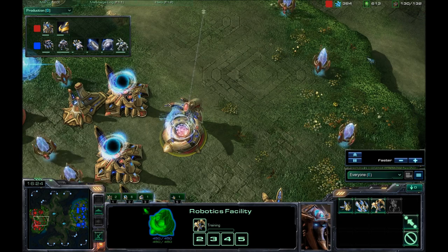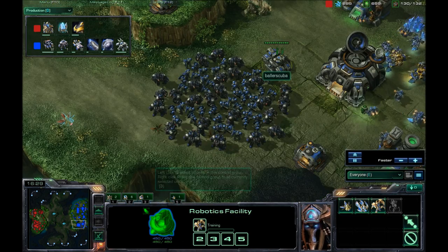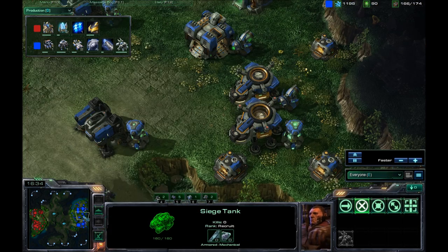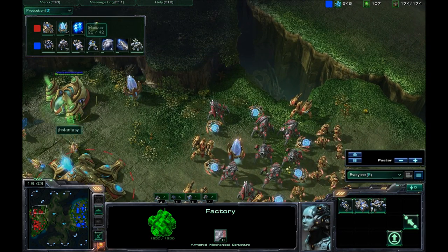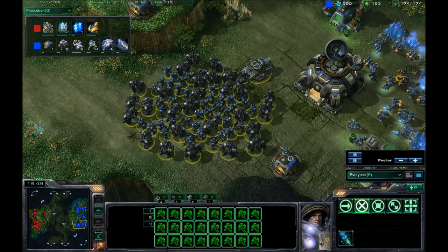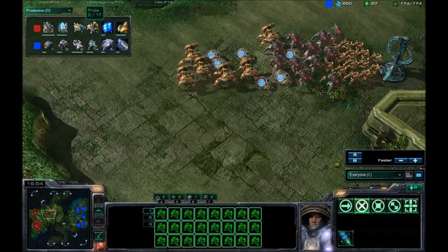He does have enough for it, but he's supply locked. These Immortals take up four food — that is insane. How much do my tanks take up? Three. So Immortals cost more food than a tank? That's crazy. Psionic Storm is being researched now. It's the perfect time for me to move out — I need to get that damage done before Psionic Storm is finished.